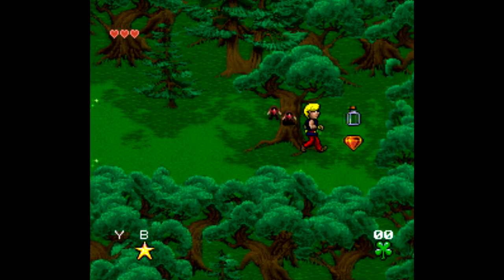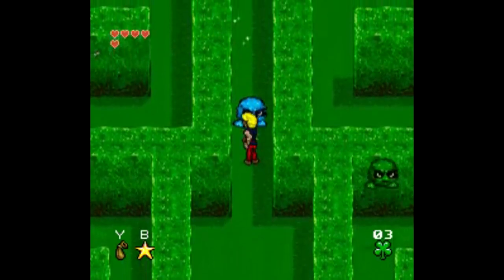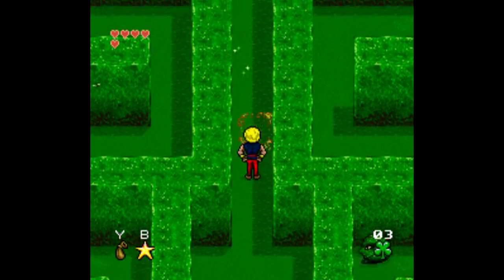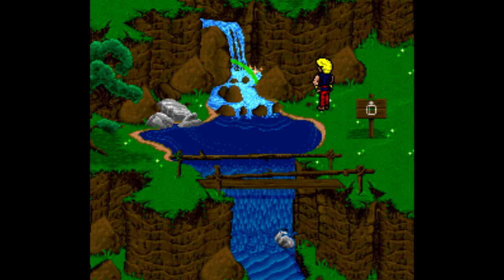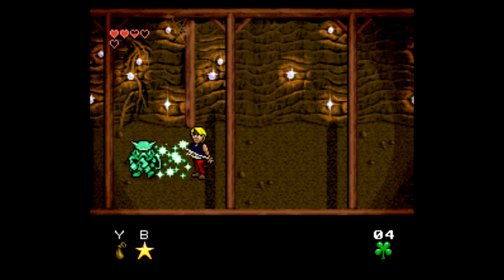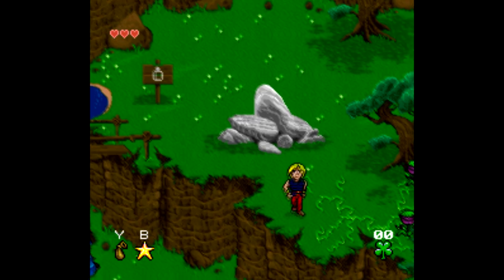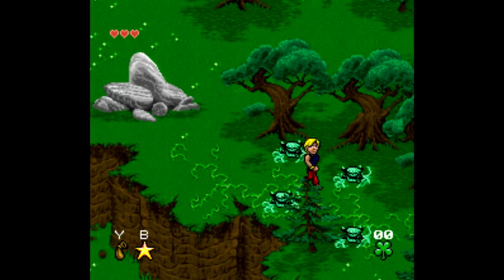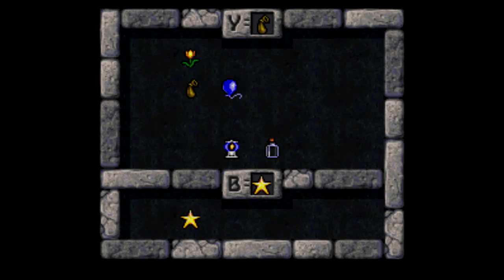To sum up the gameplay: you collect items that you assign to either the Y or B buttons. The Y button is for items like potions, and B is for attack spells and such. You find these items, you dump them into the river, and they come out as something else. You start out with your attack as a star projectile thing, and you accumulate various other spells along the way. For items, you can use the L and R buttons to cycle through, or press Select and bring up a Zelda-like item table to select from.